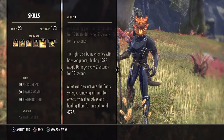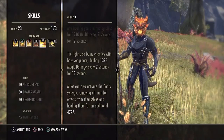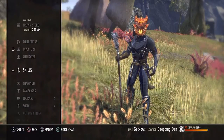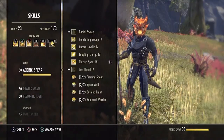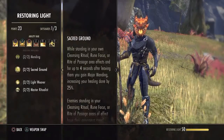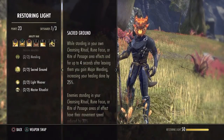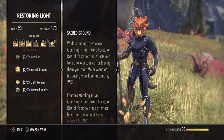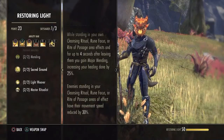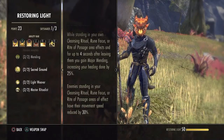Now that's not a big damage number, but it does help and adds up a lot as long as you keep this down. And on top of that, while you have that down — granting you Major Mending even if you leave the area for 4 seconds — increasing your healing done by 25% and reducing the enemy's movement speed by 30%, which is really helpful in PvP.